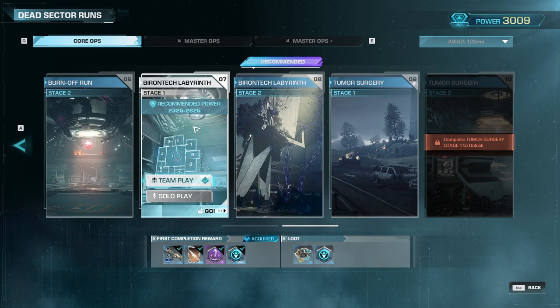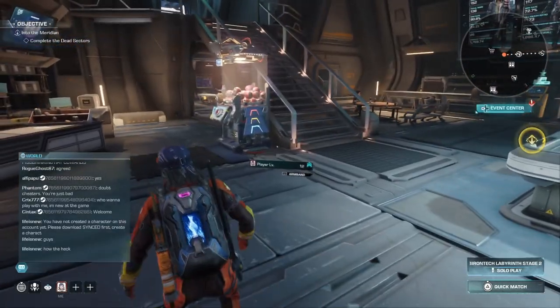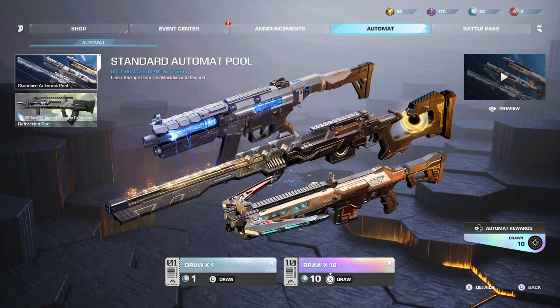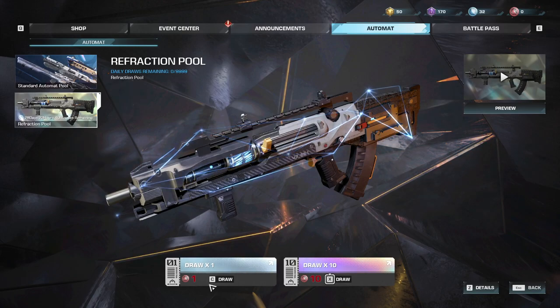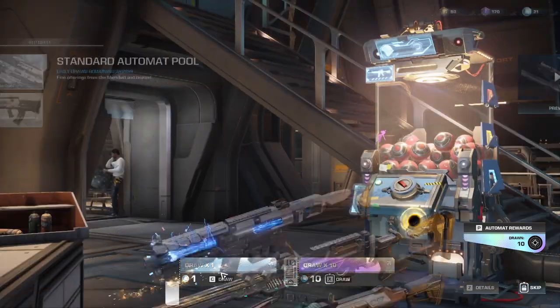Right before that, once you complete Mission 7, they explain the gun tech and gun chips as well — but I'll cover that again here. You can access the automat system from the event center, from Mel Cregan, or just by walking up to the automat machine itself. Once you have your automat coins — I currently have 32 — you earn these by playing the game, or you can use the currency transfer. You can also buy Imperia and transfer it to get more coins. The automat has a standard pool and a limited-time pool.